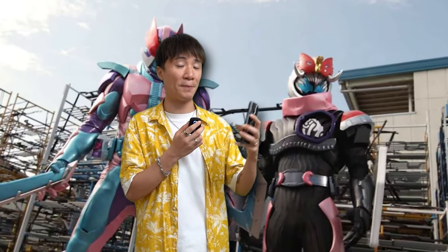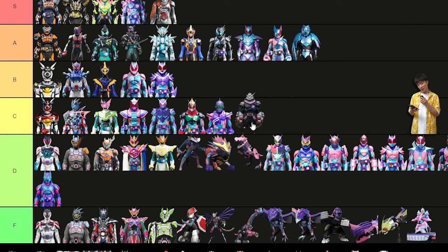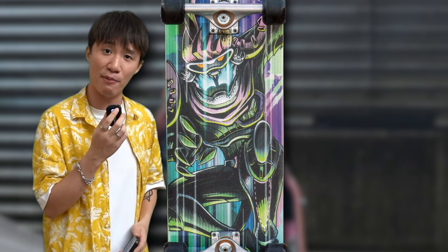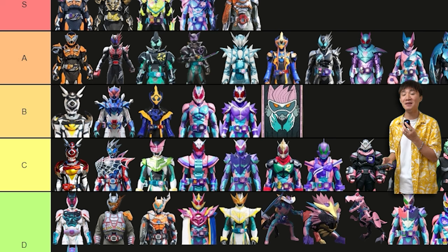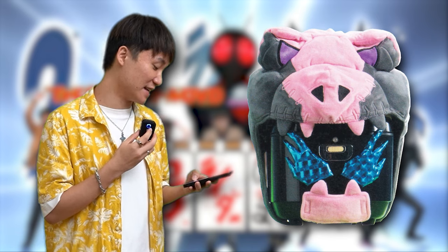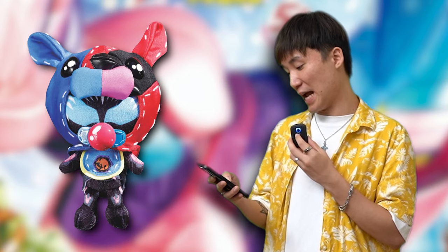Now we're going to go through some of the standard Kamen Rider Vice forms. I think overall they look better than Revive's standard forms because Revive's standard forms have colors that are really out there, but for Vice since the black is more dominant I think it looks slightly better. I don't have much opinion on them though — I'm gonna put them in C. Do I need to rate this one? This is the front side, right? Look at the back — the back looks amazing! I want that on my skateboard. I don't know how to skate, I don't have a skateboard, but I want that on my skateboard. Since we all agree the back looks amazing, I'm gonna put the skateboard in B.